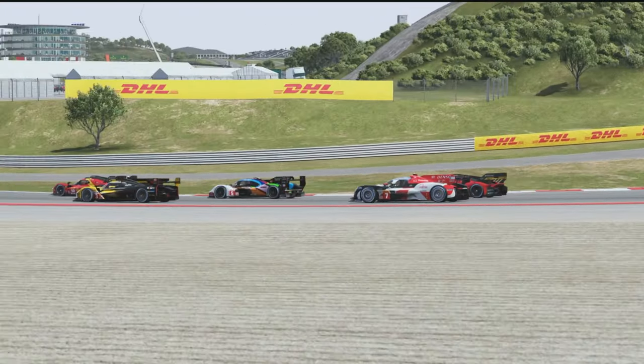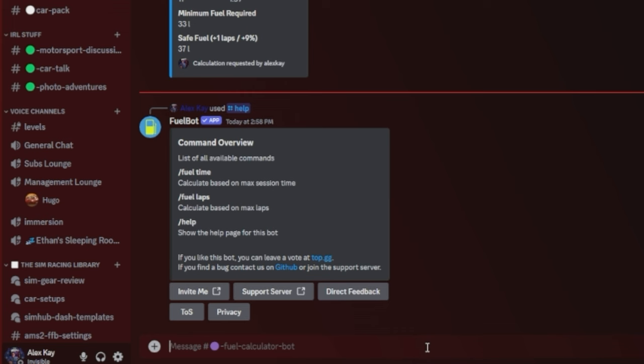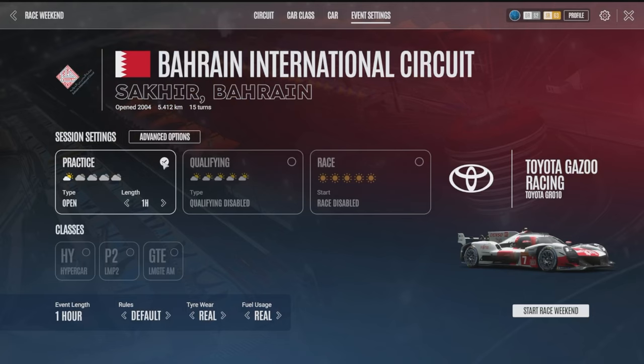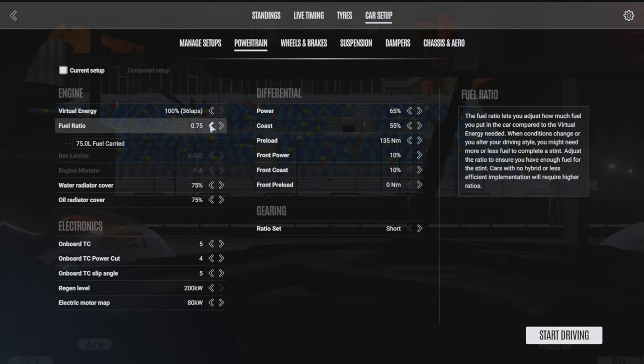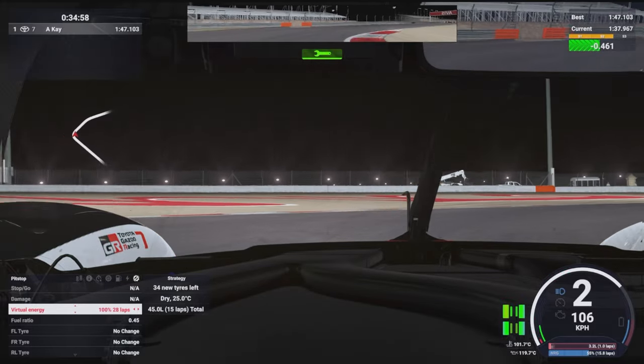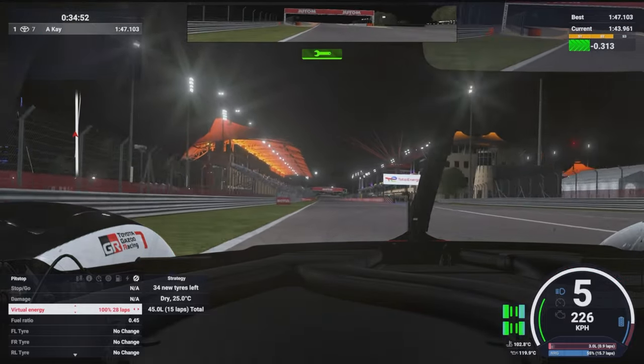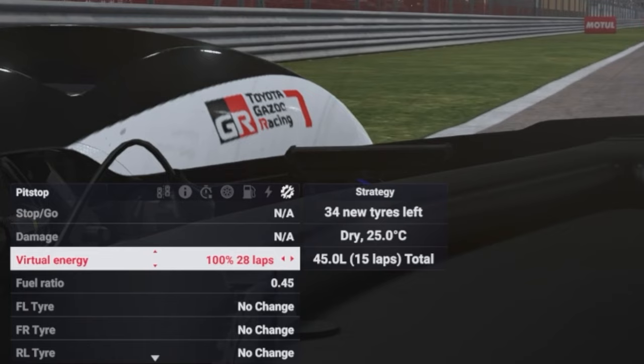I'll show you an easy way to decide on how much fuel and virtual energy you'll need for a race. On our Discord, we have a fuel calculator bot that we'll need later — I'll leave a link in the description. Enter a practice session using the track and car that you'll be racing with. In the car's advanced setup menu under powertrain, we can control how much virtual energy and fuel we put into the car, which is controlled by the fuel ratio slider. To figure out how many laps a full virtual energy bar will give you, simply drive around the track for about 10 laps, then on the last lap open your MFD and navigate to the pit stop menu. Make sure that the virtual energy is set to 100%, and then in brackets you'll see an accurate estimate of how many laps a full bar will give you.